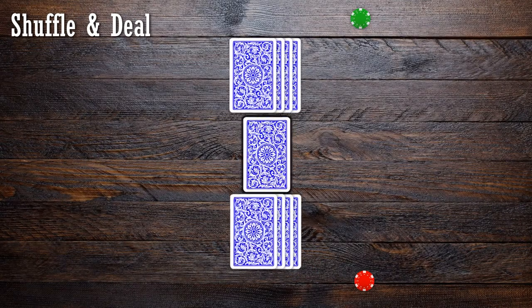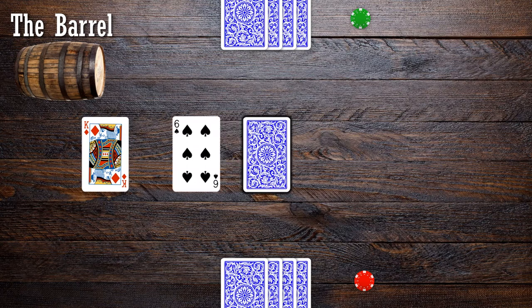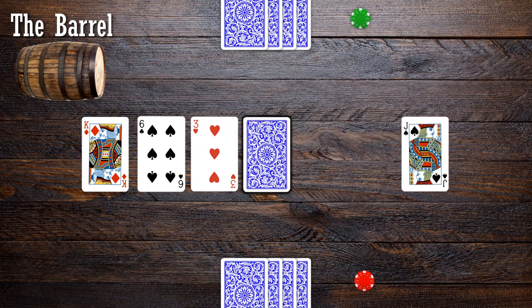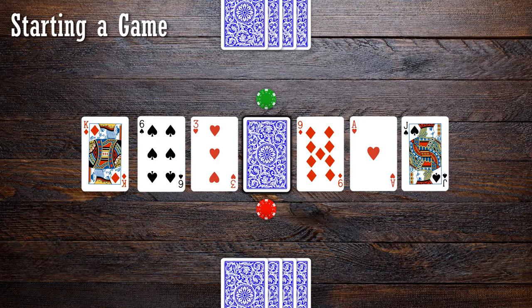To get started, shuffle the deck and deal four cards to each player. Place the remaining deck on the table — this is known as the stock. Deal three cards face-up in a row to the left of the stock, and three cards face-up in a row to the right of the stock. This layout of cards is called the Barrel, and the face-up cards are called Barrel cards. Place one player's marker just above the stock and the other player's marker just below the stock. Randomly select the first player and you're ready to begin.